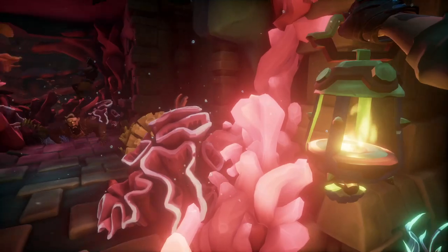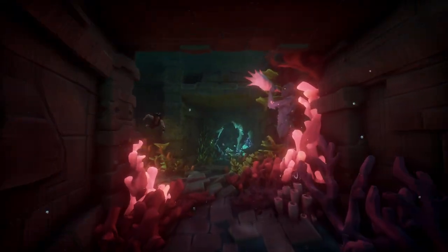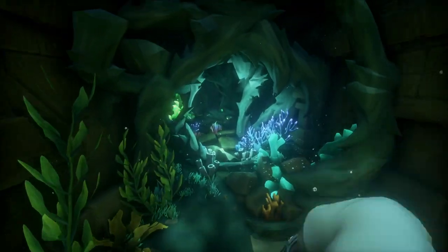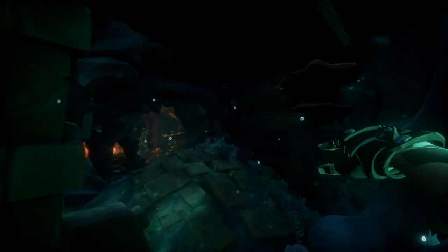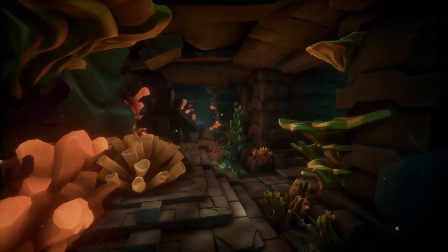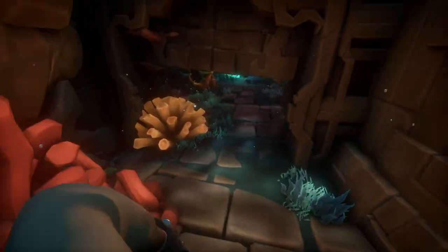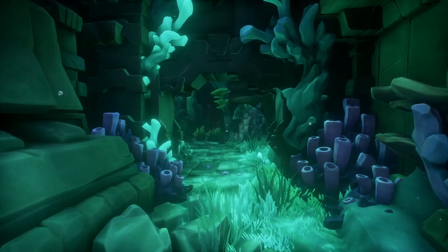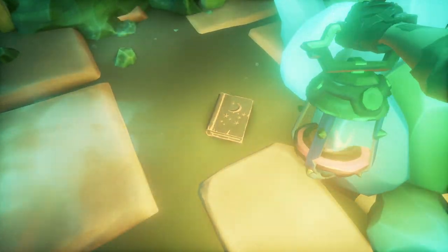We're going to keep swimming and I'm going to show you where journal number two is. So before you go into the main room that I just passed, you're going to swim this direction and find the second journal. You can find it right here on the bottom of this tunnel.